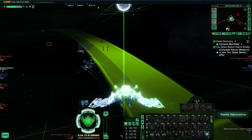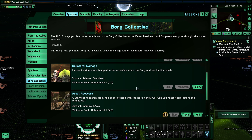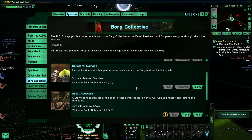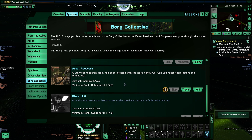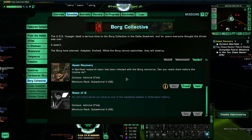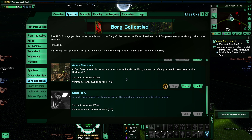That was fun. I hope you all enjoyed Asset Recovery — a nice little Borg mission here for the Romulan. Again, I don't see how it really connects with the Romulan side at all. I guess they're just building up the fact that the Borg are a threat and the Undine as well. Now this next one, State of Q, is pretty fun — it involves time travel, and I'm surprised to find it on the Romulan faction. This is more of a Federation mission, I would think. But anyway, here it is, so we're going to play it in the next video. Thank you all for watching Asset Recovery, and stay tuned for the next one.